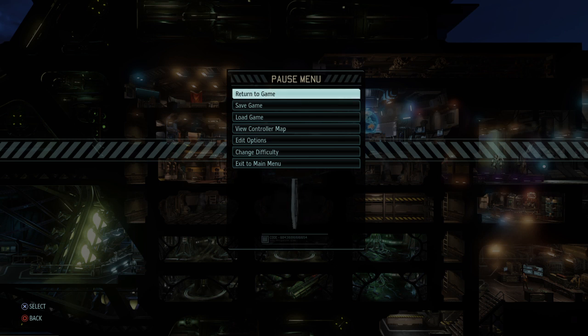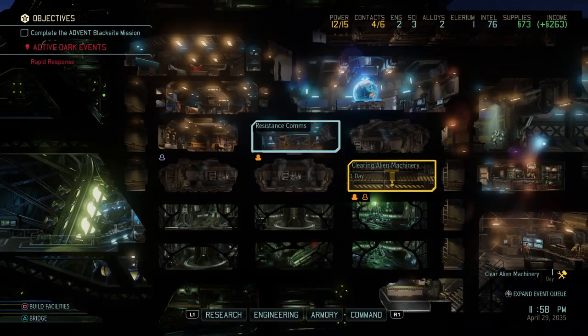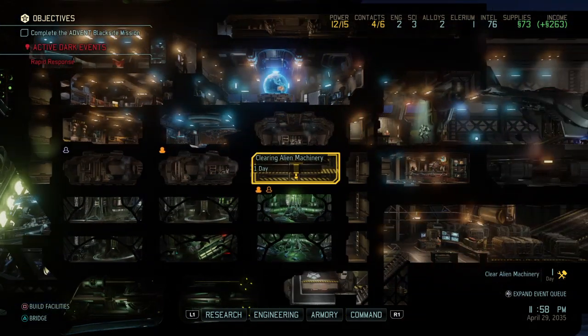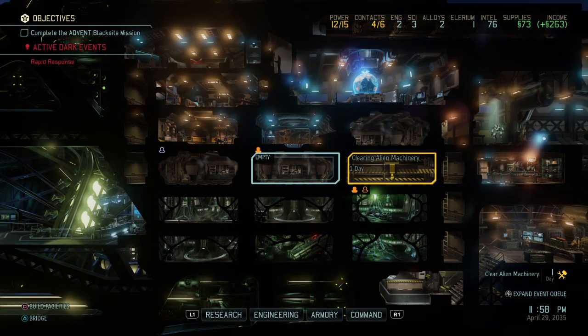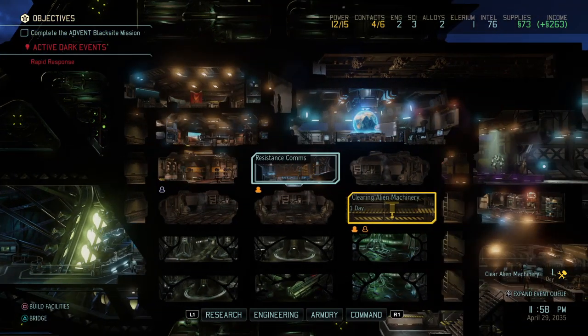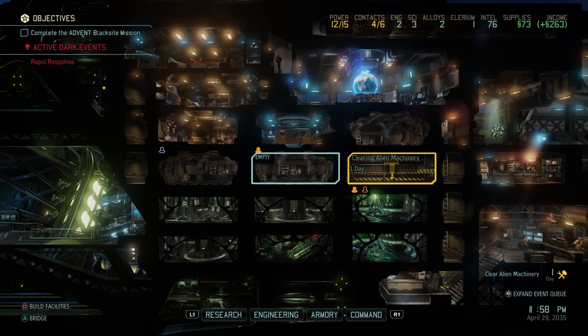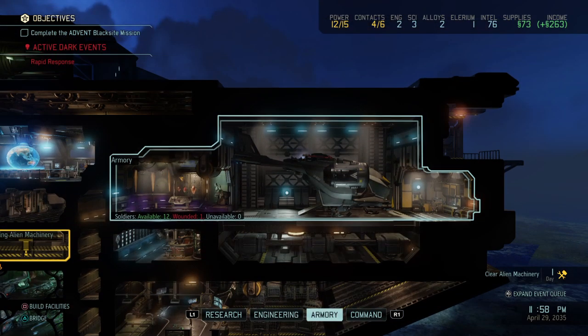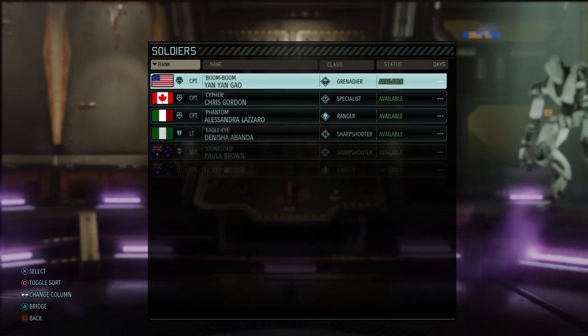Therefore, I started all over anew to show you what the differences are. We are now clearing this area, and I realized we need to get more engineers. When we staff this, our contacts increase from a maximum of four to a maximum of six. The only things we have built so far are the guerrilla tactics and the resistance comms — we have not yet built the power relay, as we don't have the money for it. However, on the armory and engineering side, we have made tremendous strides.